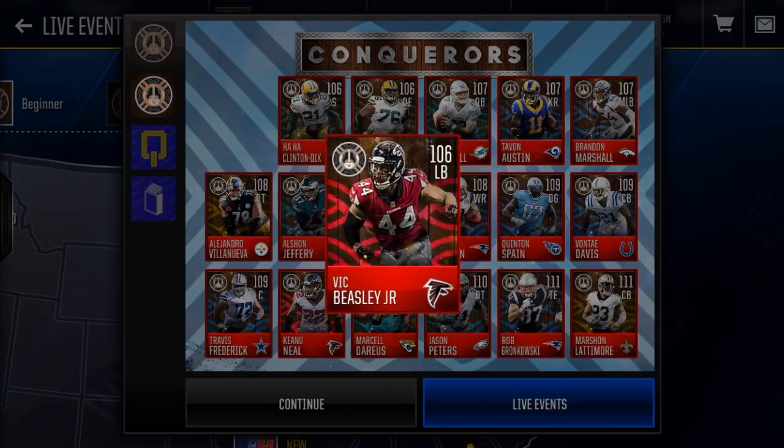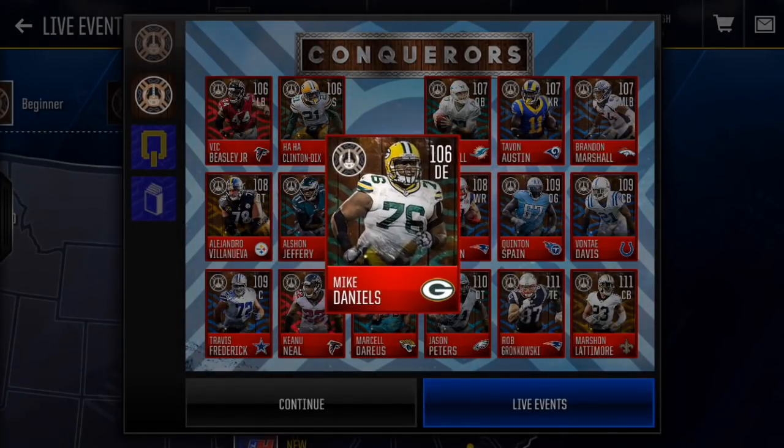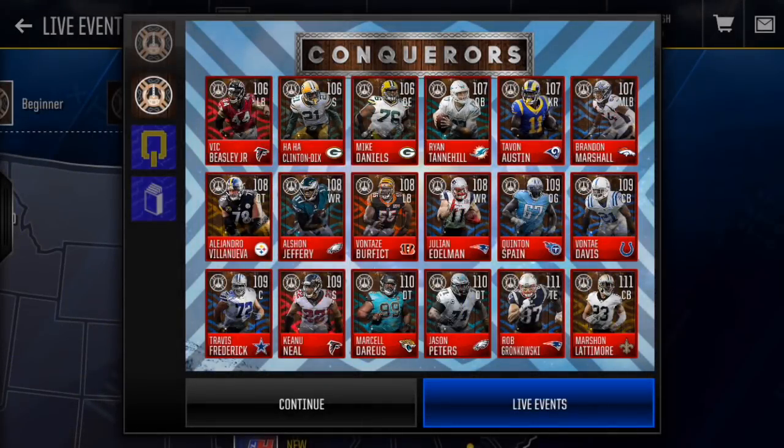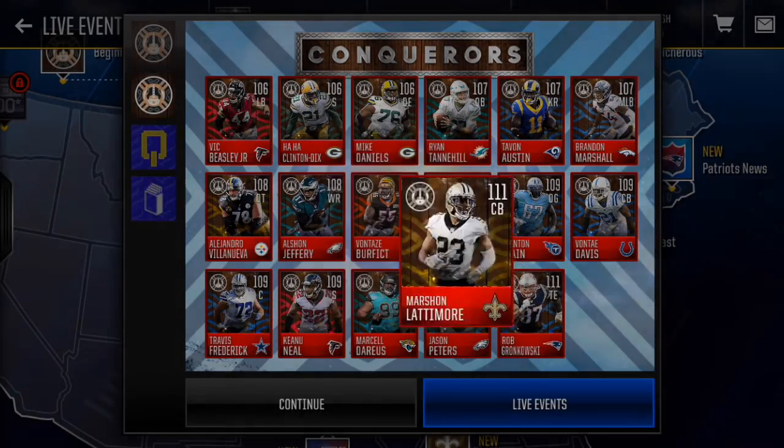So we've got 106 Vic Beasley, 106 Clinton Dix, 106 Daniels, 107 Tannehill, 107 Austin, 107 Marshall, 108 Villanueva, 108 Jeffrey, 108 Burfecht, 108 Edelman. For 109s we've got Quentin Spain, Vontae Davis, Travis Frederick, and Keanu Neal. For 110s we've got Marshall Darius and Jason Peters, and then 111s Rob Gronkowski and Marshawn Lattimore. Some pretty solid cards.